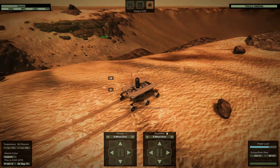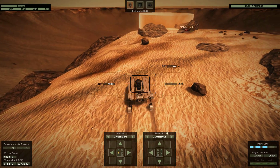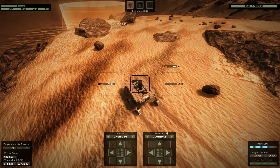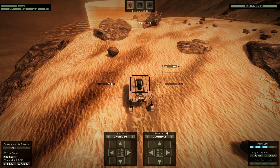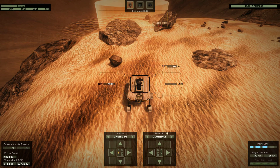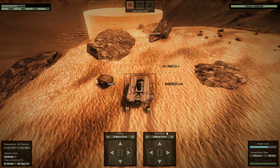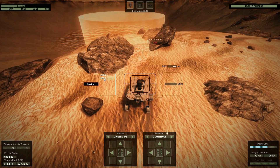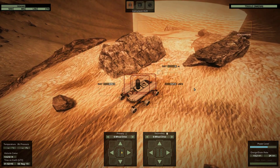We will take the pictures from over there somewhere — should be a good spot. Okay, let's see how to get in there. I hope I don't break any wheels while driving over these rocks. They look a little bit dangerous. Oh, by the way — change the instrument to EAS.